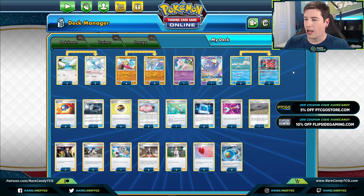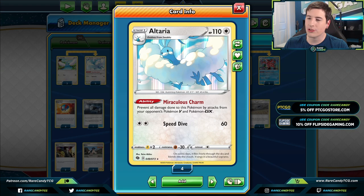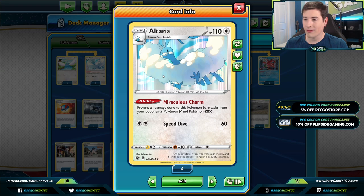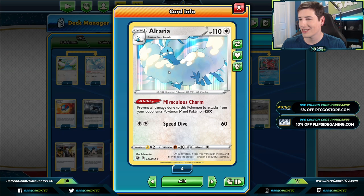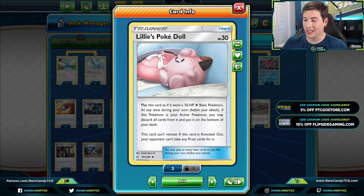We have the three-three Altaria line for that Miraculous Charm ability — we can prevent all damage done to it by Pokémon EX and Pokémon GX. This card just wins you so many games you otherwise wouldn't win. A lot of times you can go second turn one Altaria pass, and sometimes depending on what you're playing against, that's enough to just win the game. Altaria is going to be one of our primary wall targets. We also have four Lillie's Pokédoné to deny knockouts — the advantage is it doesn't give up prizes, so even if your opponent has a single-prize answer to Altaria, the dolls make sure they can't draw prizes.